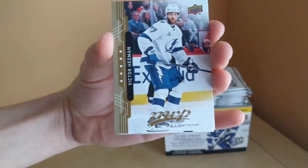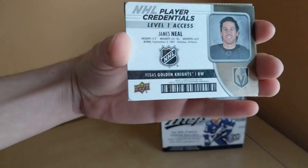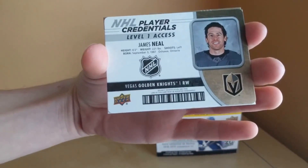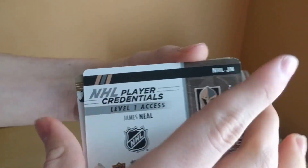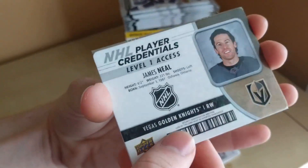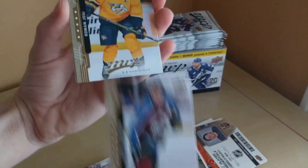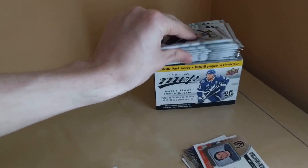Victor Hedman and here we go — first credentials! Level 1 access, James Neal of the Vegas Golden Knights. Nice credentials card. Also Eric Johnson, Roman Yossi, and Andrew Shaw. Less than half the packs remaining.